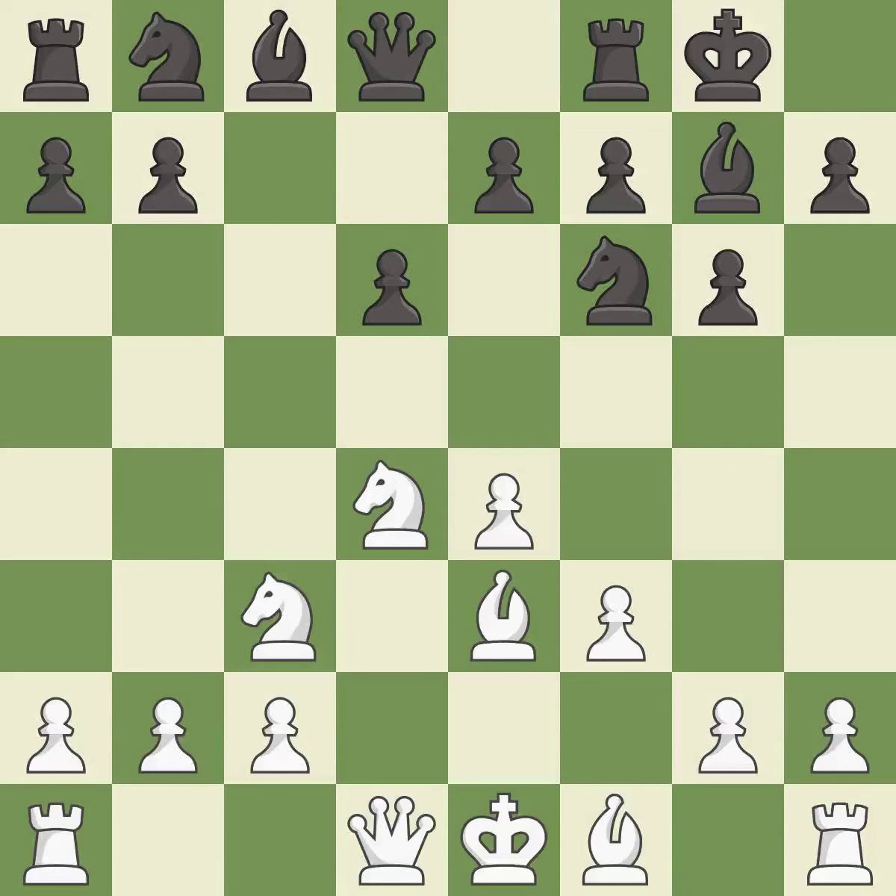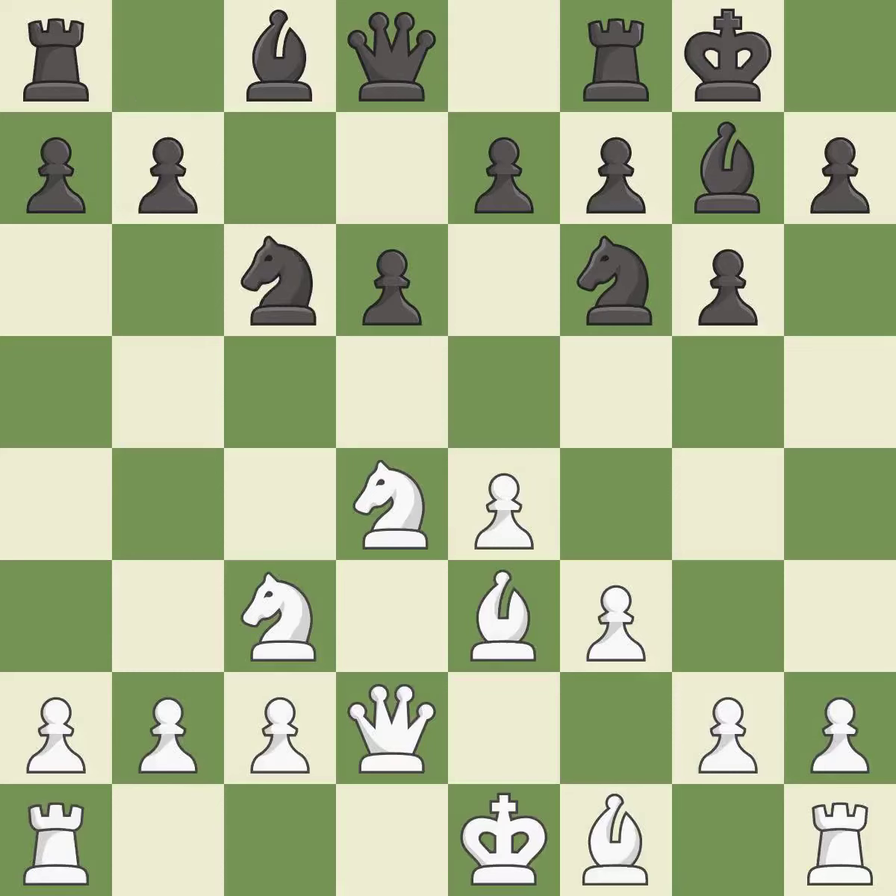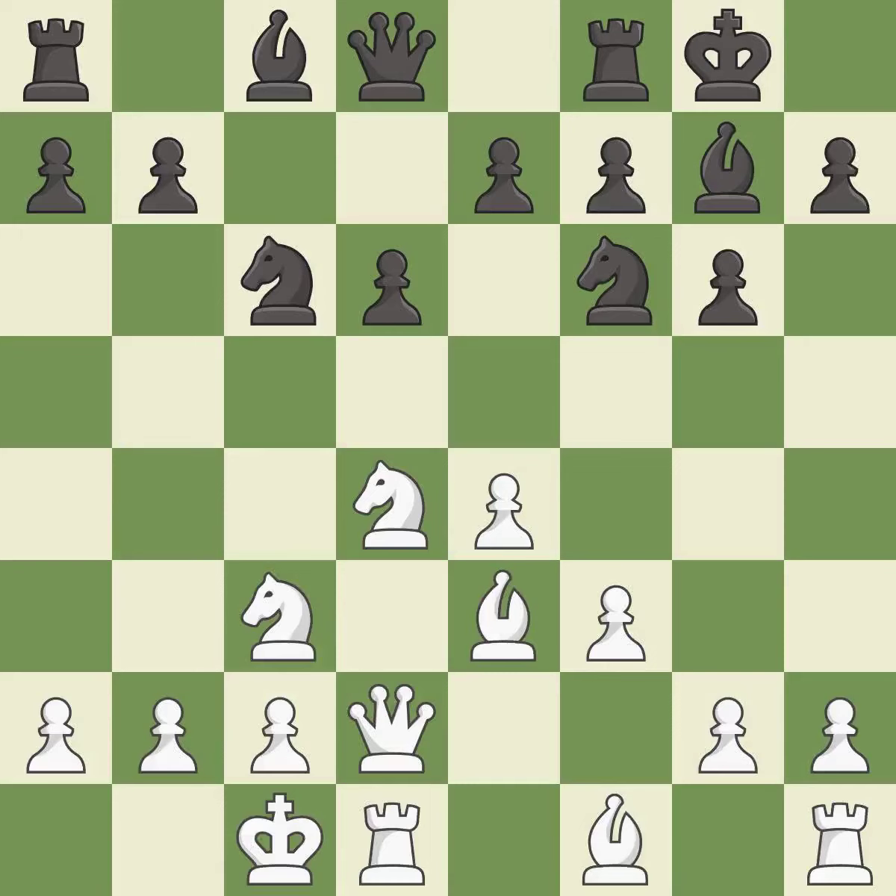Castling gets the king out of the center and activates the rook. Qd2 develops the queen, defends the bishop on e3, and prepares to castle queenside. Nc6 develops the knight, attacks the knight on d4, and controls the e5 square. Queenside castling gets the king out of the center, activates the rook, and seeks to start an attack on the kingside.